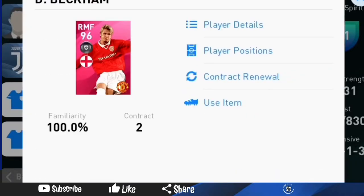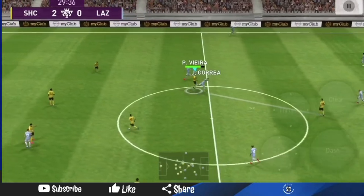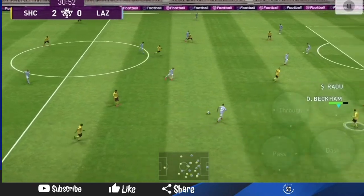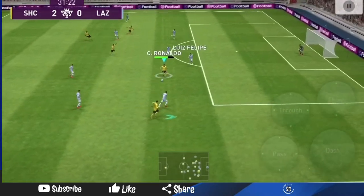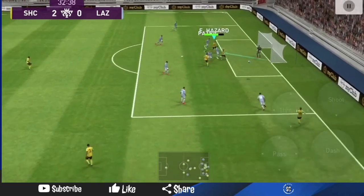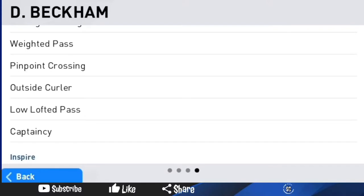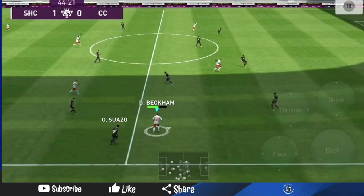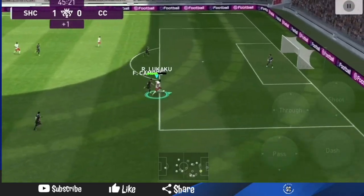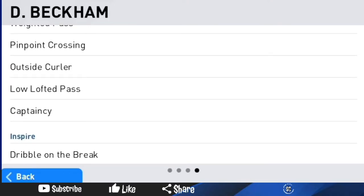As it relates to right wing, you just need somebody who can cross the ball properly — somebody who is fast, skillful, and has pinpoint crossing. I'm using Beckham because I just like him, but you guys can use better right wings. You can even use Messi on the right wing, Quaresma, Suso, or Gnabry — any fast right wing with the pinpoint crossing trait, because you're going for accuracy here.